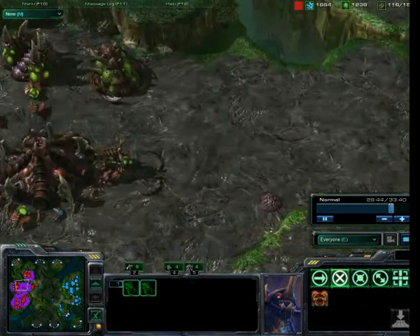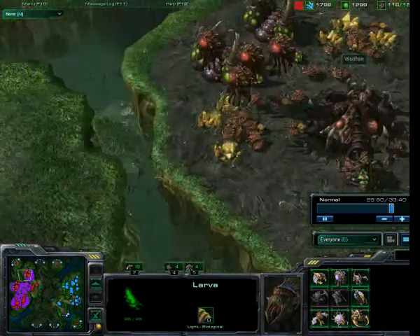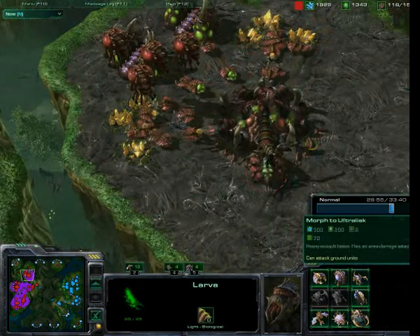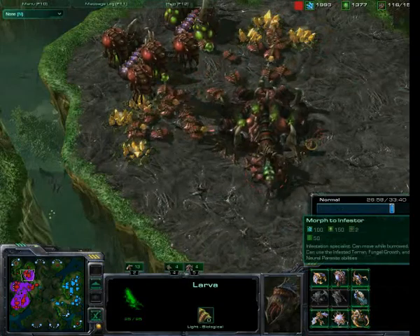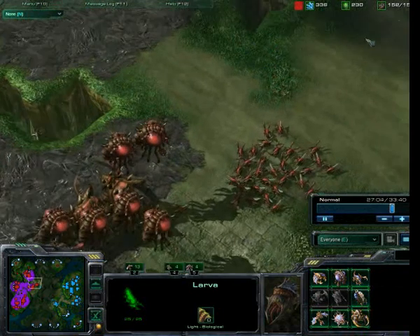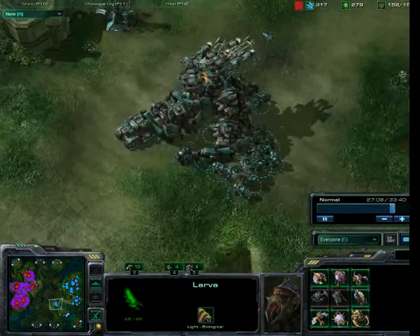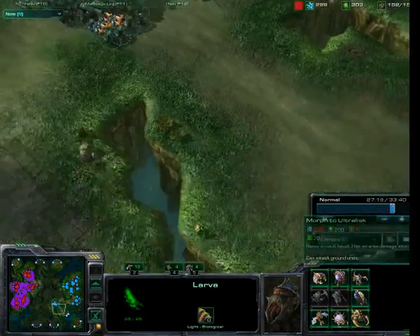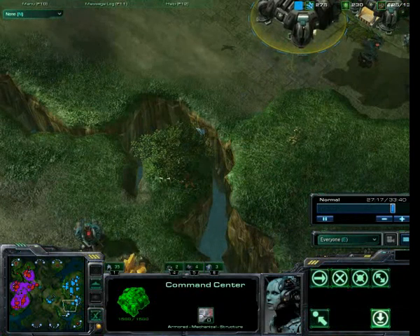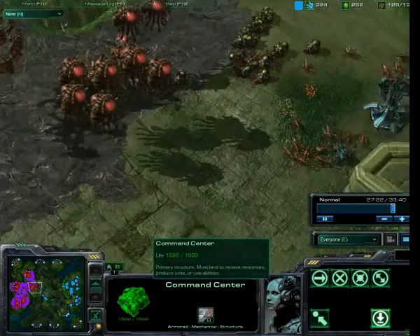We've got the ultralisks out now - fantastic! Two ultralisks at the moment, obviously going to see some more popping out. He's got all this larva he could be using. Look at the options - ultralisks, he's got corruptors, he's got mutalisks, infestors, he can do anything he wants, he has the money to do it. He just needs to avoid this little supply block that he's done to himself again. Meanwhile this army from Tomo gathers down here. Still hasn't dropped that command centre - needs to do it. It lifts up finally, it's moving, it's going to land there. Is it too little too late? He's going to be so far behind soon.